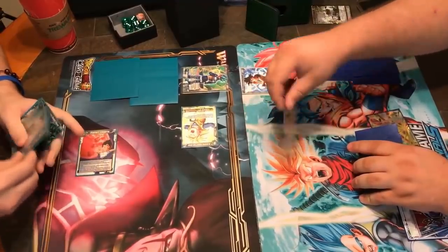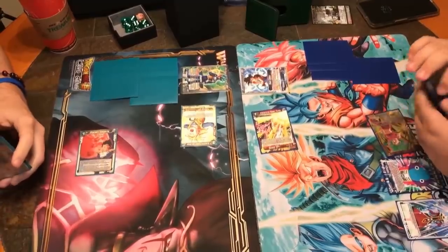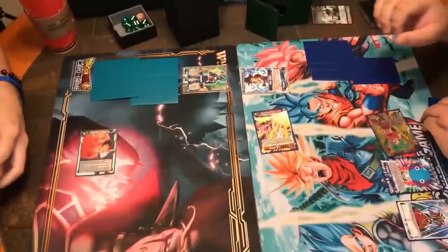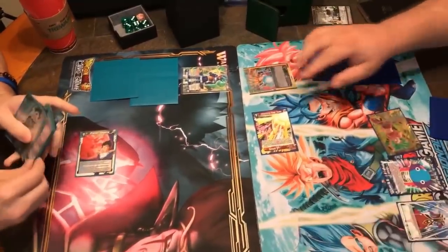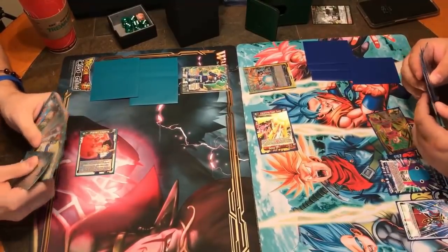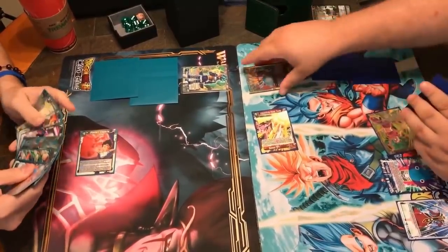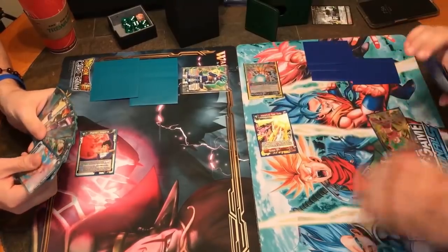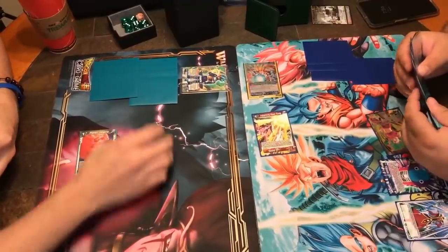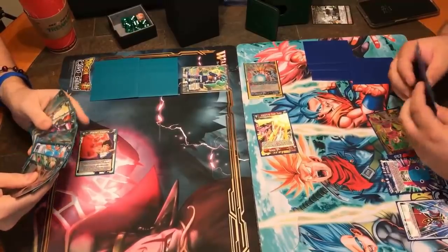He plays a Trunks and attacks the Goten, which is smart — he's going to get the card for free and kill the Goten without getting me closer to awakening. Here he awakens. If he swings lead, he's going to give me the extra card; if he doesn't, he denies himself a card, so I'm pretty certain he's going to swing. What was weird is he should have just attacked Intensifying Power Trunks at my leader to deny me the card, then awakened and swung the leader at Goten. But since he played it this way, he just gave me an extra card.